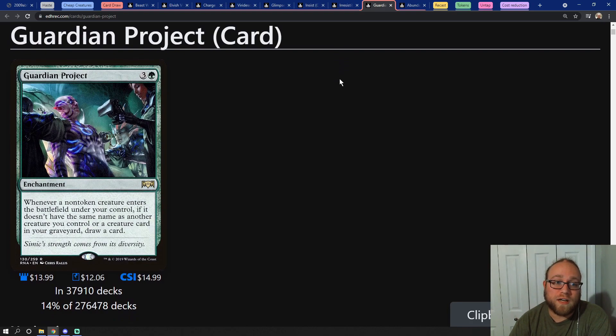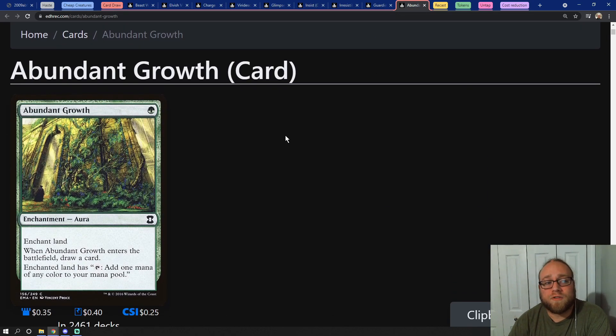Then we have Guardian Project, which is a four mana enchantment that reads: whenever a non-token creature enters the battlefield under your control, if it doesn't share a name with another creature you control or a creature card in your graveyard, draw a card. We're playing commander so we're very likely not going to have cards with the same names, so this card works beautifully in this deck. Then we have Abundant Growth, which in this deck is essentially one mana draw a card, and it's going to help with that storm count.